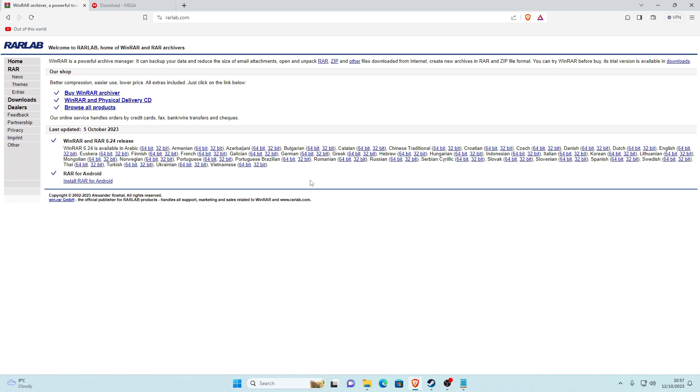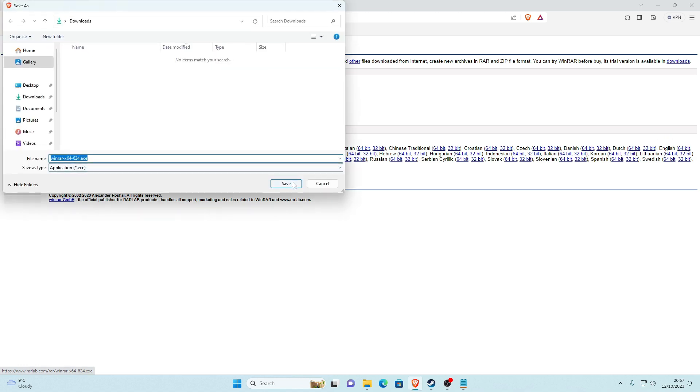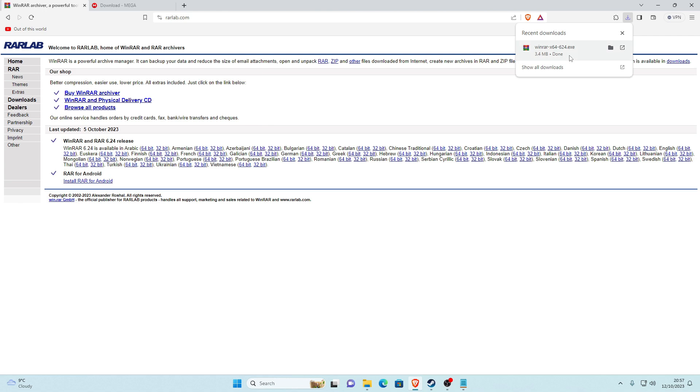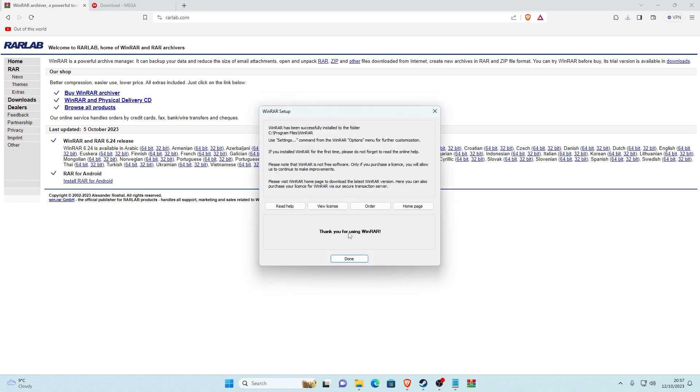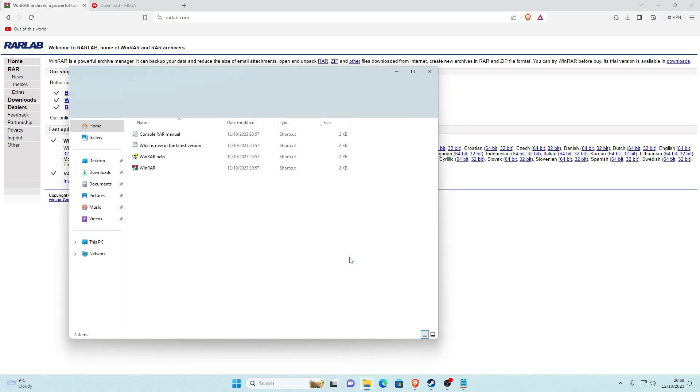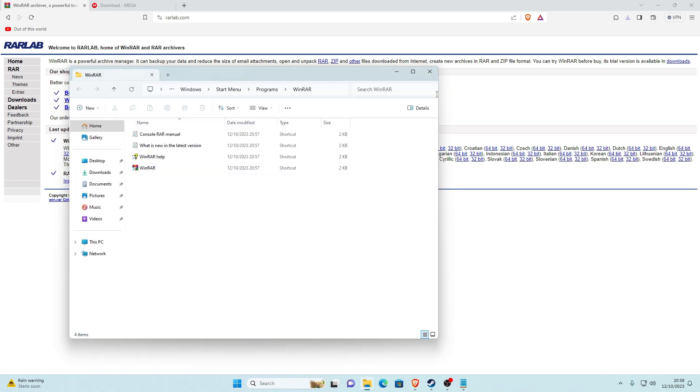Once you are at the rarlab.com page, find your language and the bit version of your PC. Mine is English and 64-bit, so I'm going to click on 64-bit next to English. Once you've done that, go ahead and download it. Once it's finished downloading, open it from your downloads — it'll ask if you want to allow this app to make changes to your device, just click Yes. Then click Install, then OK, then Done. WinRAR is now installed.